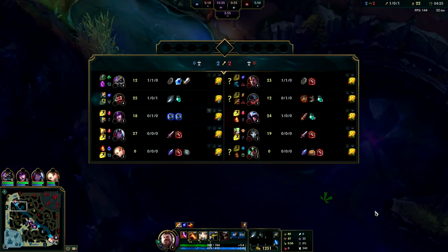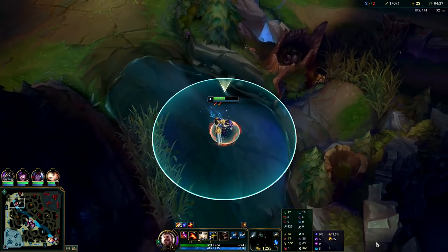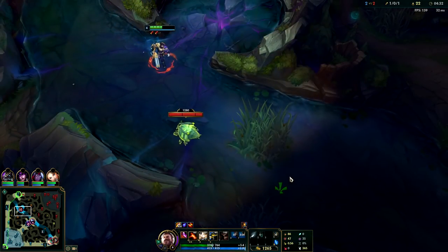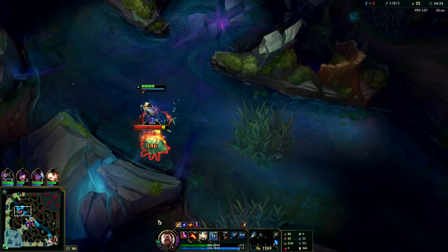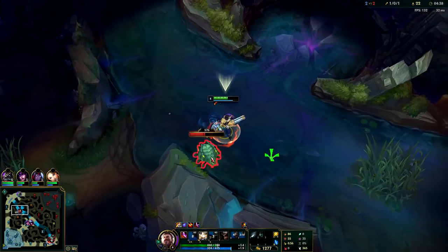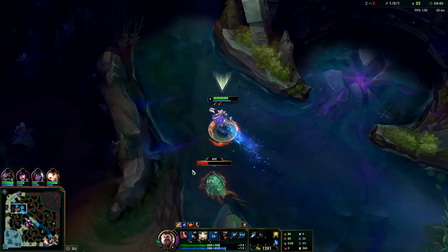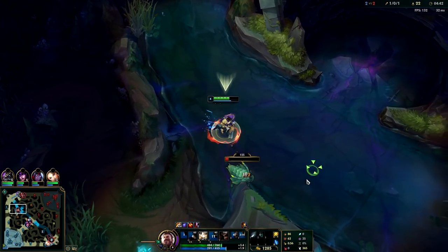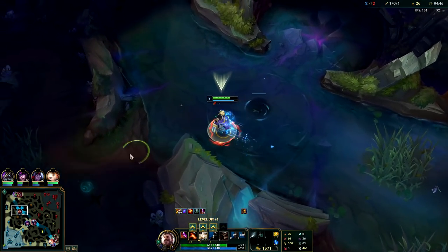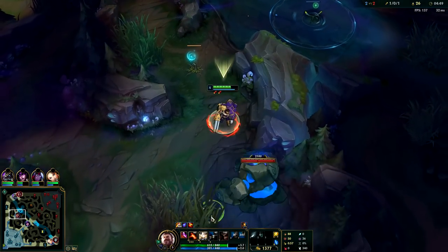That movement speed from Nimbus Cloak plus Phase Rush — Talon's looking gankable. I do want to go back and spend my gold. Just Q it right into the wall. Auto attack E — or you can auto Q E. Your E can basically cancel out all your other ability animations, same with your ult. We're going to clear this out before we back.